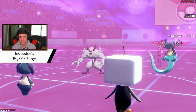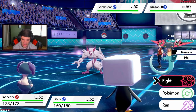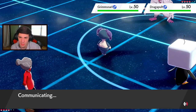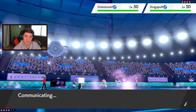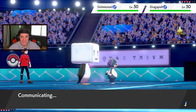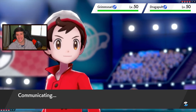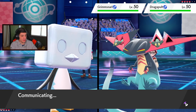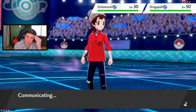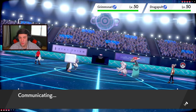I'm leading Indeedee to set up Safeguard in case he goes Dragapult or Grimmsnarl, since I think this might be a Gmax Grimmsnarl team. Psychic Surge pops up — yes sir! Setting up Safeguard turn one, hands down. Then I'll get that Belly Drum going. He might swap that Polteageist — I'm such a big threat. I could eventually Heal Pulse and stall, but I think I'll go for Belly Drum. Actually, I'm going to drum — Eiscue is pretty fast too, so as long as I have Safeguard up for Yawns.